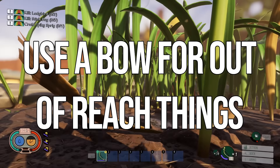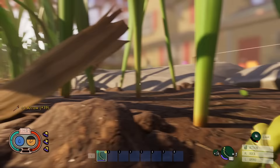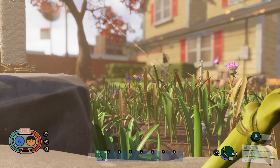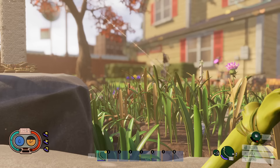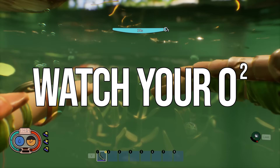Next up: you can use your bow to reach things you otherwise couldn't. For example, there's a dew drop up high — instead of chopping the grass blade down, just shoot the dew drop with your bow, drink it as it falls, and recollect your arrow. You can also use this for collecting berries, pupa, and flower petals. Shoot the flower heads and the petals will fall to the ground.